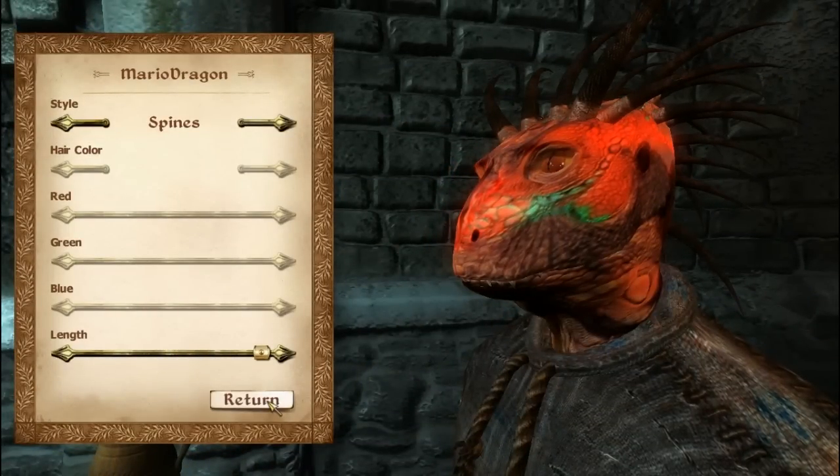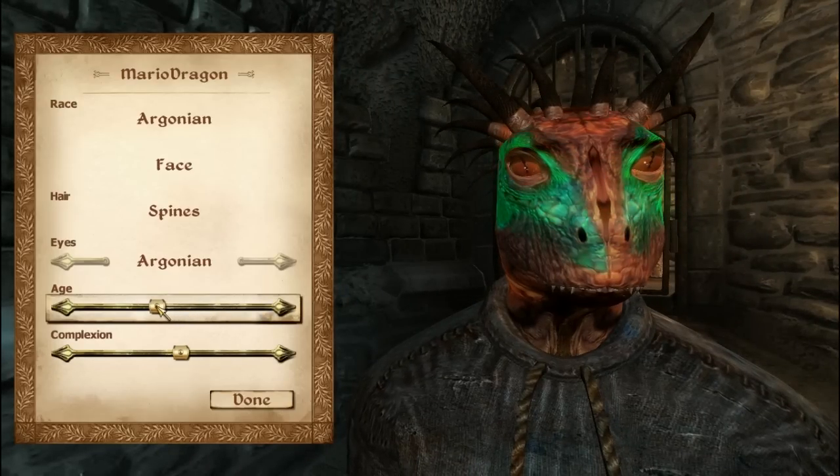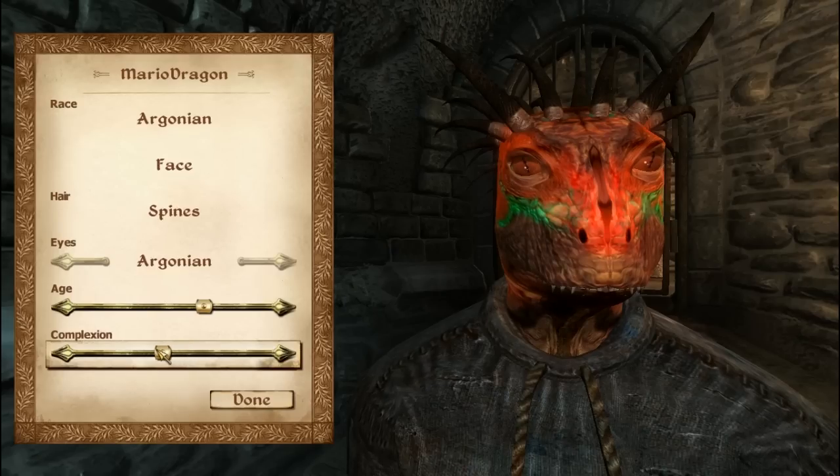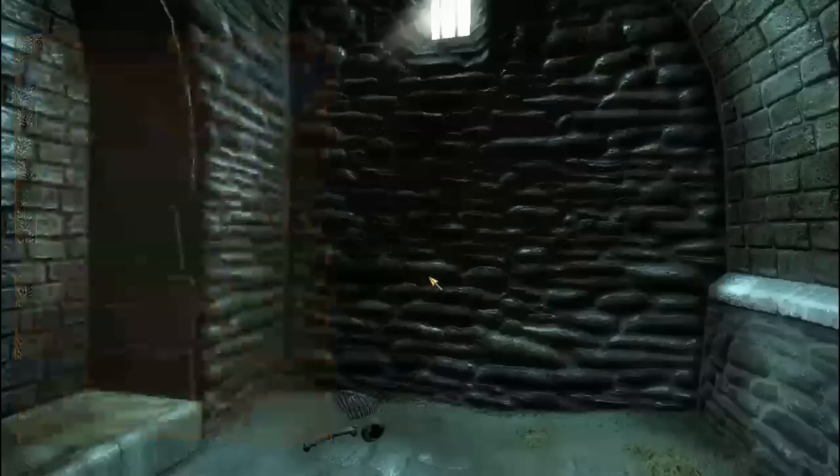I was scrolling through the characters at the beginning so you could see which ones were which, in case you wanted to pause and see which ones did what. Right here I'm just adjusting my character's age and complexity. Also be sure to name yourself, or else it'll name you something like 'enter a name here.'